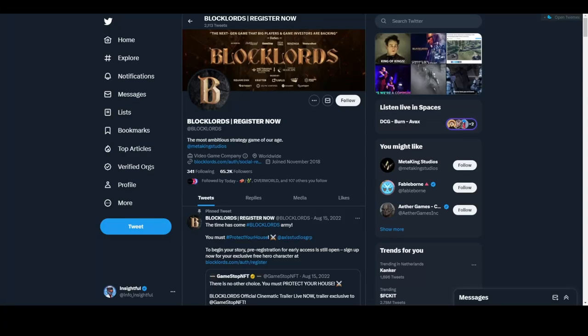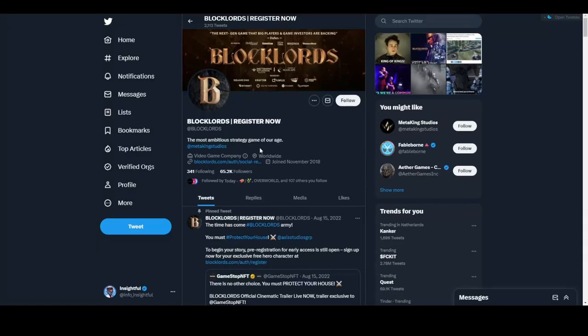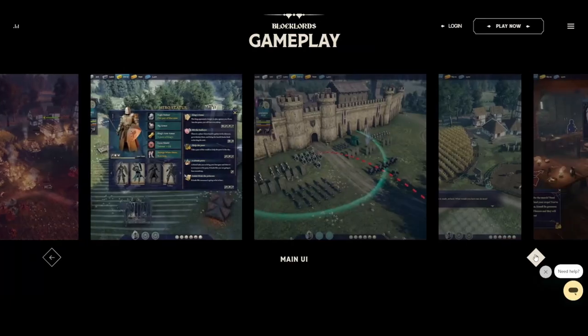Hey guys, what's going on — Insightful here. On today's Web3 First Look, we're going to be looking at Blocklords, which is a Web3 strategy game backed by Square Enix, Delphi Ventures, Bitkraft, Animoka Brands, Immutable, and Polygon. They had a free NFT mint here and we're going to be looking at some early gameplay.